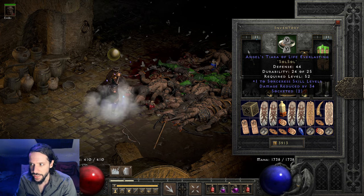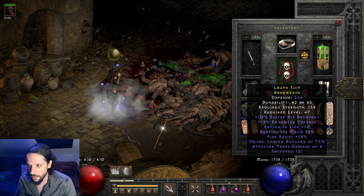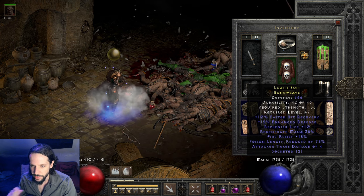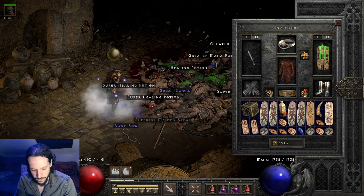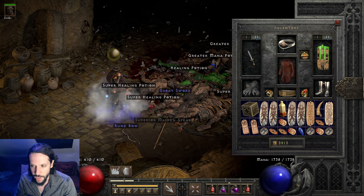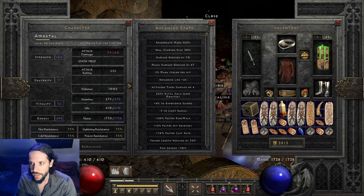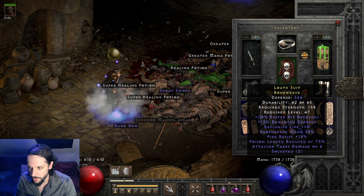The helmet is a 1 to Sorcerer's Skill Levels with Damage Reduced by 34 — Angel's Tiara of Life Everlasting — and it got two sockets at Larzik, so I put in two Soul Runes. The armor is a rare Loathe Suit Bone Weave with 10% faster hit recovery, two sockets, 18 Fire Resist, and Poison Length reduced by 75%. There are other options, like Natalia's Armor, because it has three sockets and I think it also has Poison Length reduced by 75. Poison goes through your Energy Shield, so if you can get the length reduced by 75 and have a decent amount of Replenish Life — which we have 25 — you're looking pretty good. I put in two Perfect Skulls for more Mana Regen and some Replenish Life.